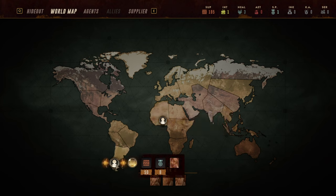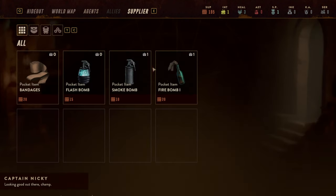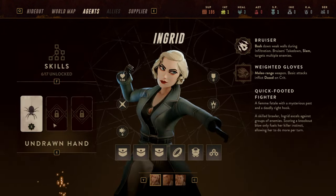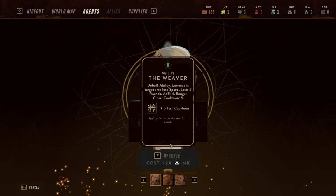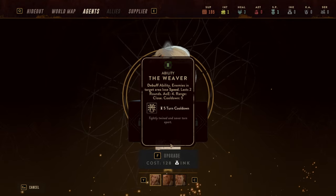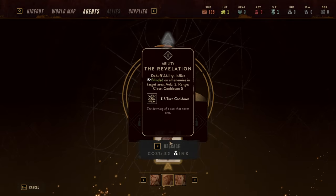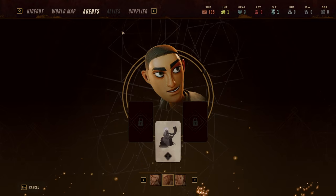Today we are left with the decision of rescuing either of two operatives. I think I will go with Anna Sophia, who is the support medic, because I wanted to see what a support medic looks like. Eight skill points, up to 50 supplies. In terms of agents, we have the three standard agents, but we now have extra skills — the Weaver skill which allows us to slow enemies with a massive web, and an AOE blind ability with the Revelation.